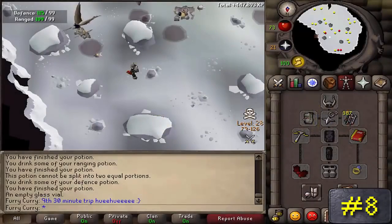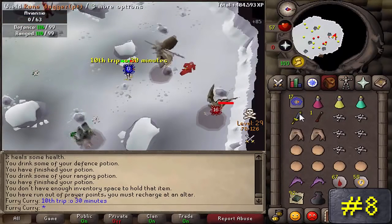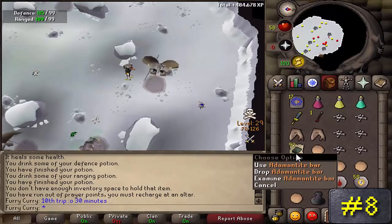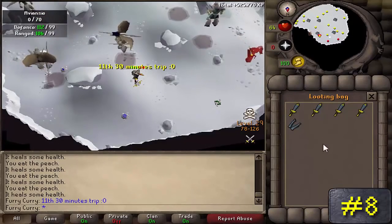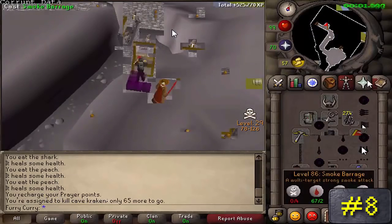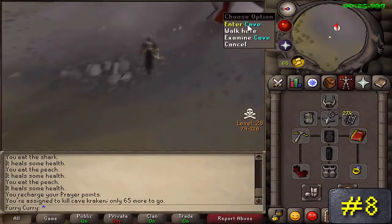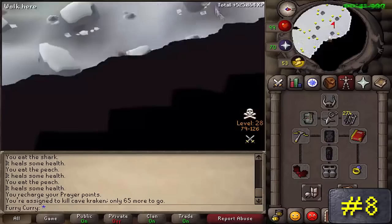Number 8: Aviansies. Located in the God Wars dungeon as well as the Wilderness Cave in level 30 Wilderness, Aviansies can range from level 69 combat all the way up to level 131. Most people prefer killing these in the Wilderness Caves because of the common drop of four noted Addy bars, whereas if you kill them in the regular God Wars dungeon, they would only drop unnoted Addy bars instead. You can only use magic or range because melee won't work on them since they are flying too high in the sky to reach.